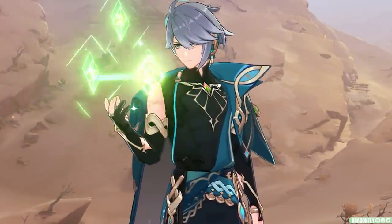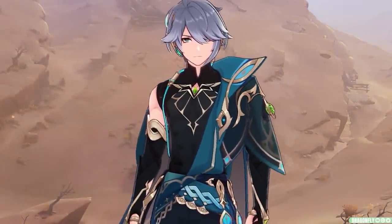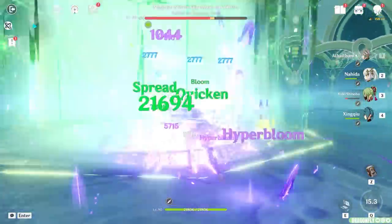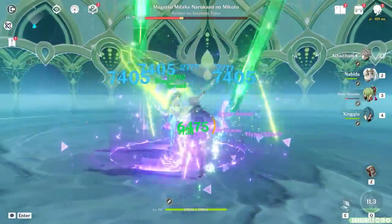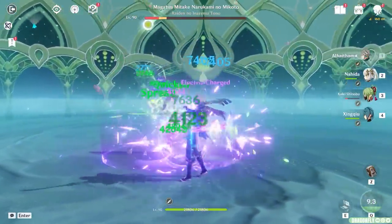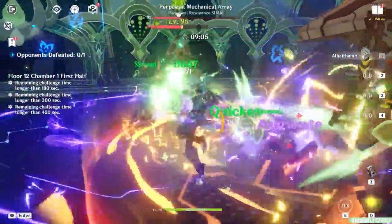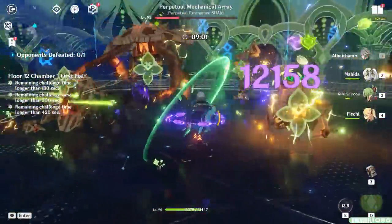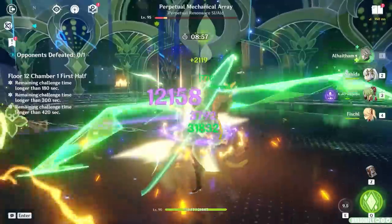Alhaitham is finally playable in Genshin Impact after months of thirst trapping everyone, and I am pleased to inform you that he is not only very fun to play, but actually boasts quite a bit of power behind his kit. So naturally, in today's video, I'm gonna go over everything you'll need to know about Alhaitham in 3.4 Genshin Impact, including how to play him, how to build him, and who he works best with as a selfish on-field DPS. I'll also be giving an initial review on his overall strength and my thoughts on his kit towards the end of the video, so look forward to that as well, especially if you're on the fence about pulling for him.